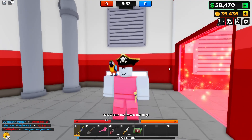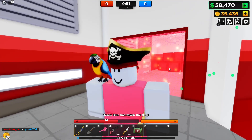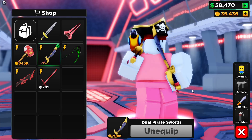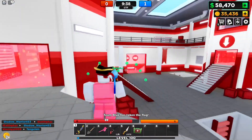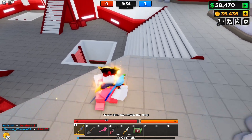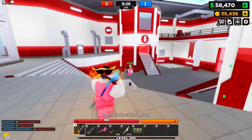Welcome! Today I wanted to showcase the pirate loadout, specifically the dual pirate swords. These pirate swords cost 200,000 gold and they have a special ability to go on fire. This fire is then going to set your enemies ablaze whenever you strike them down with the melee.